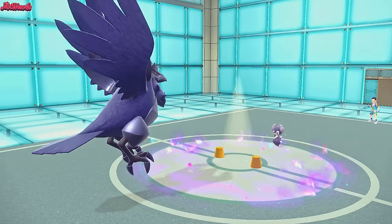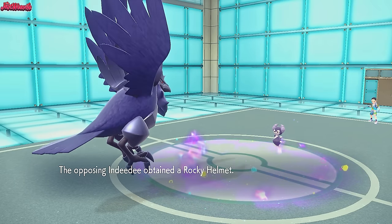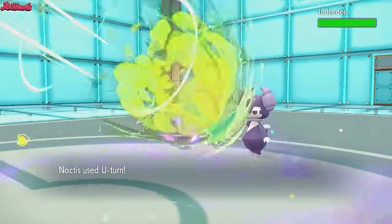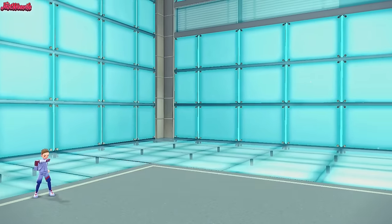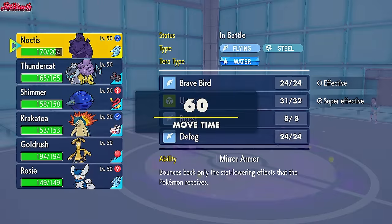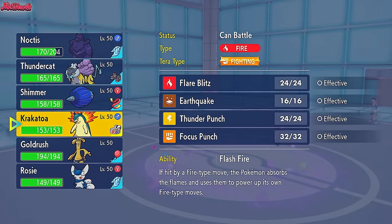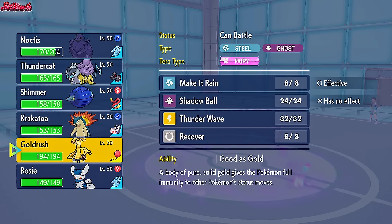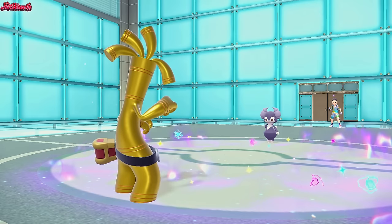They trick us with a Choice Scarf as they receive a Rocky Helmet, which means we get Rocky Helmet chip from this U-Turn. We go for the U-Turn - does over half still, which is fantastic, and we get hit by the Rocky Helmet. Since they're not Scarfed anymore, we can go into Typhlosion - but it baits in the Dragonite, so maybe I'm better going for Goldengo. I think I will go Goldengo and just go for a Make It Rain, because there's nothing on the team that wants to take a Make It Rain except for the Quagsire.